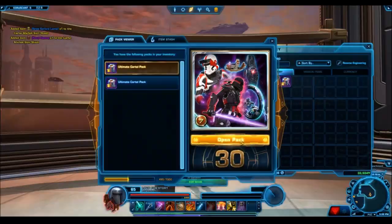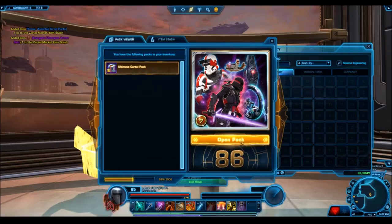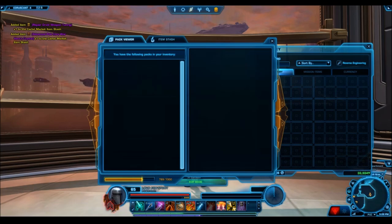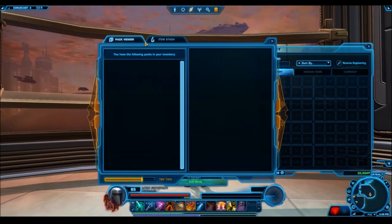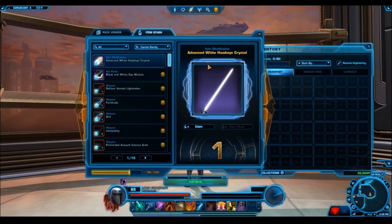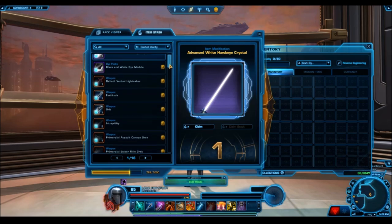This is 10 hyper crates opened up — 30 cartel packs in each crate, which means a total of 300 cartel packs. Hopefully a large enough sample size to really get a good sense of how good these packs are. Looking at the items in the item stash, we see that we have 789 new unique items, which means there was a very decent variety. As we know, items will stack up in the item stash, so the 789 items are literally just unique new items.